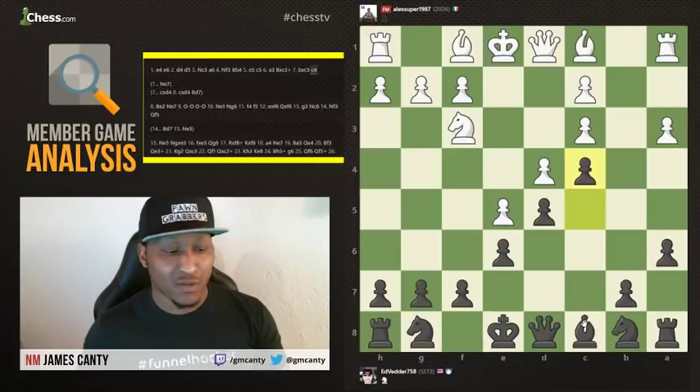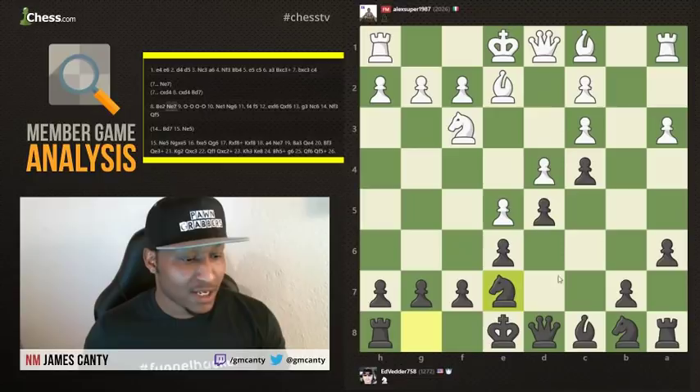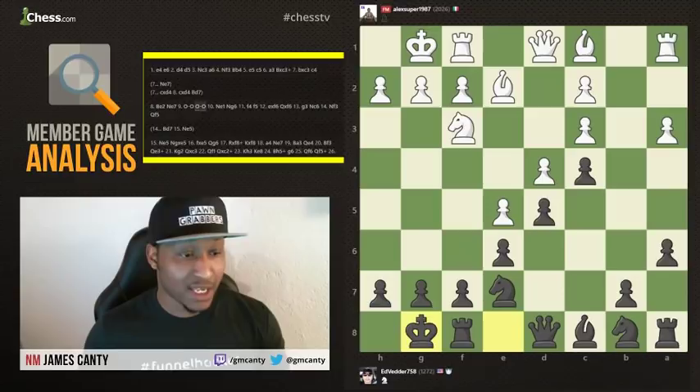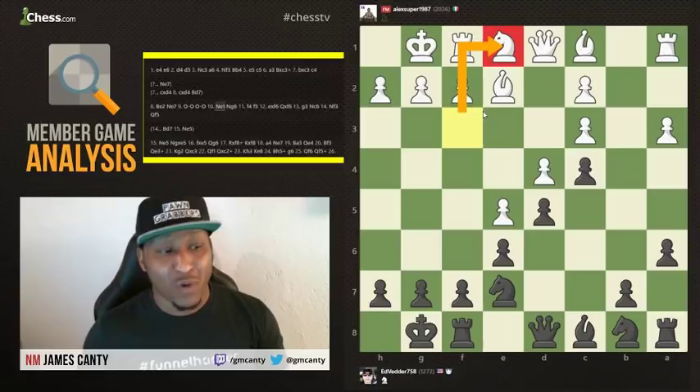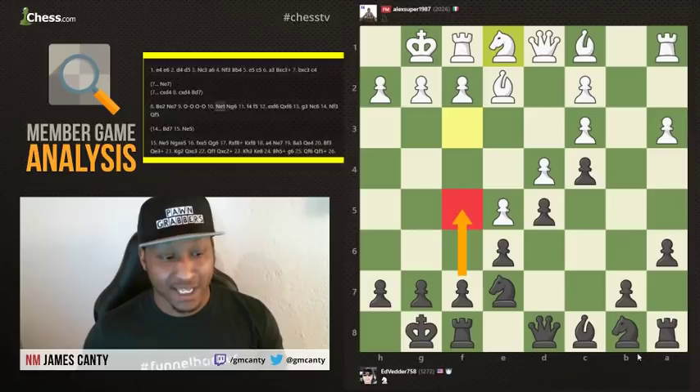Finishing up: Bishop to e2, Knight e7 — just keeping the development going. It's time to castle. Castles and castles. Knight to e1 — this move is very interesting. I always like to say when you castle, it's game time. He's going for f4, f5 stuff, G4, trying to attack the king, while black should be trying to counter with f5 and figure out what to do with the pieces.